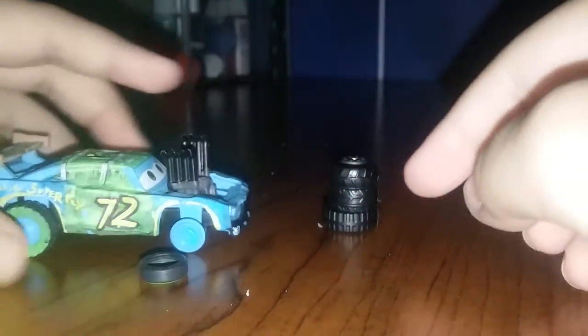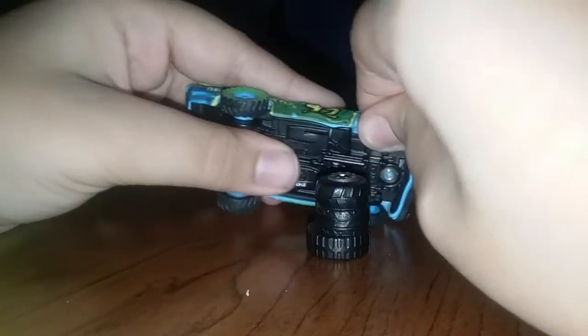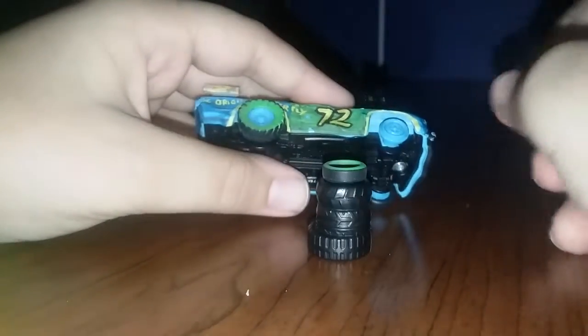Maybe you can do a demolition derby scene. You can stack the tires and skate with them along with another car, but the other one is busy right now with Luigi and Guido and my brother. So you can crash into that — his tire just flew off — and then it can land on there. Tire back on.